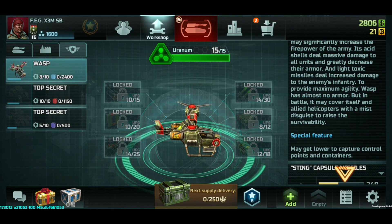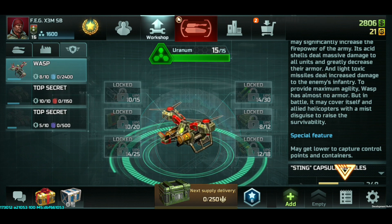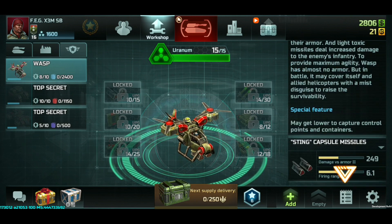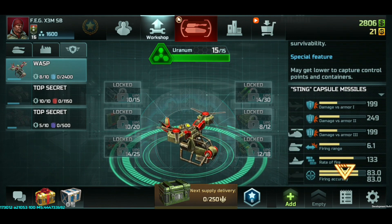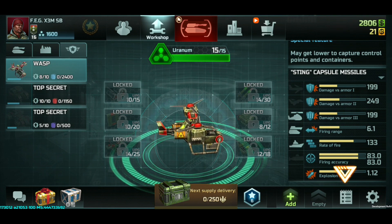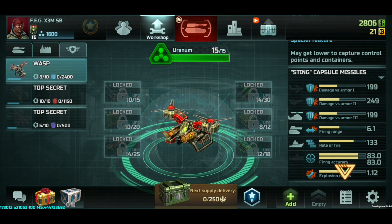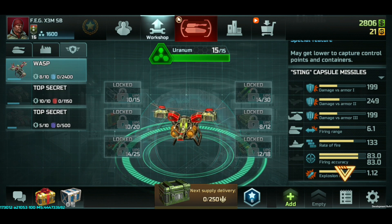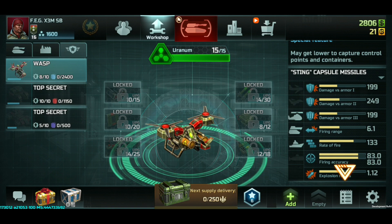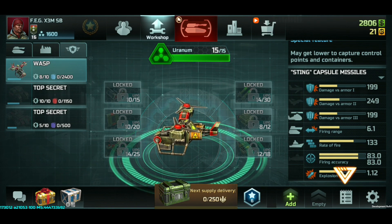There is actually a special feature that may get your attention: you can land the Wasp to get control points and containers. And there's one more thing — just think capsule missiles. This little hero actually has a weapon of its own. It's not just a spy unit — it can actually shoot little missiles. It has some missiles but not really that spectacular. Looks cool, but it's actually relatively weak in comparison to the combat hero.